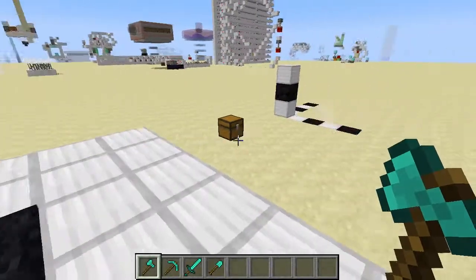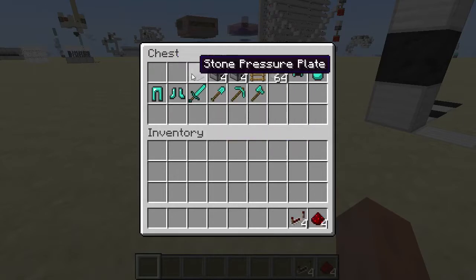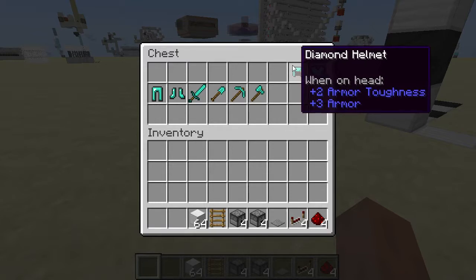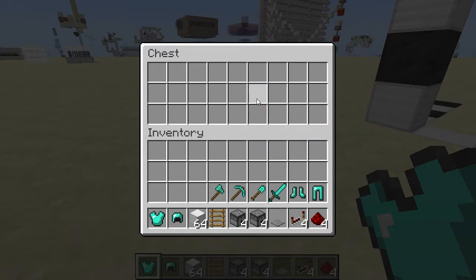So to build this, you are going to need everything you can see in this chest here: four redstone dust, four redstone repeaters, a pressure plate of any type, four droppers, four dispensers, one ladder, some building blocks, a diamond helmet, chest plate, leggings, boots, and a diamond sword, shovel, pickaxe, and axe.